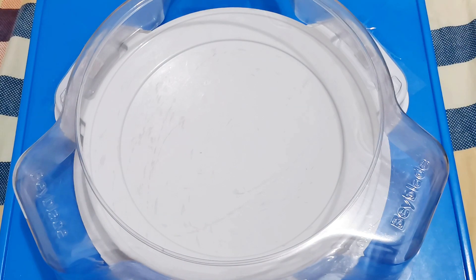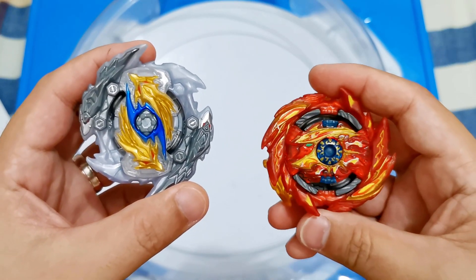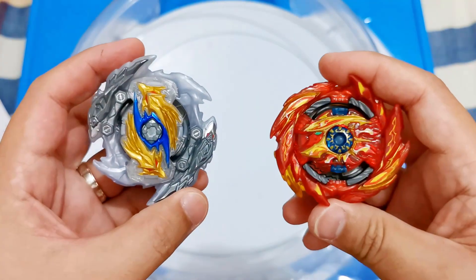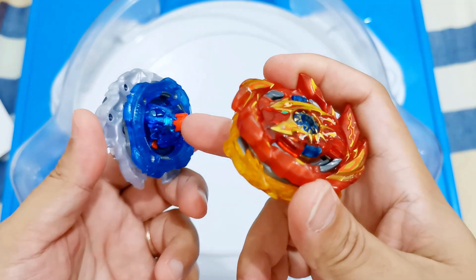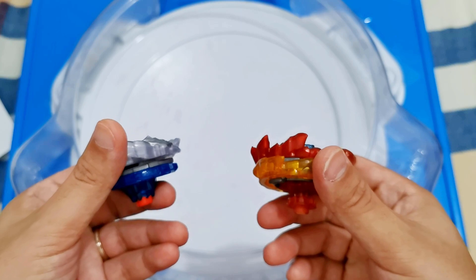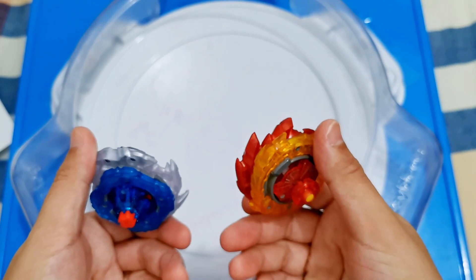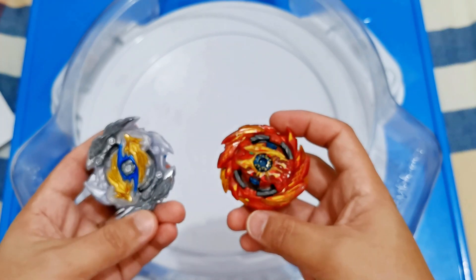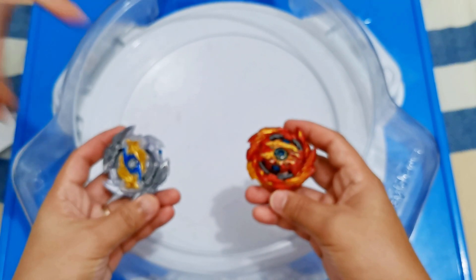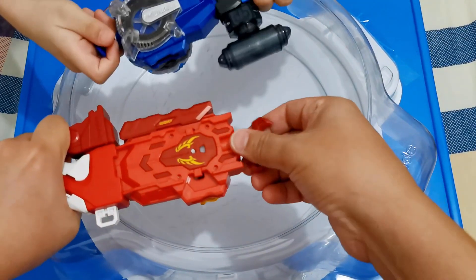Okay, next battle. That was really cool. Our next battle is requested by King Drake Rivera. Zwei Longinus Sting Evolution Dash versus Super Hyperion Stack Combo. Which one are you going to use? I think they are equally matched. Then use the right spin Beyblade. Okay, best of three. Ready? 3, 2, 1!